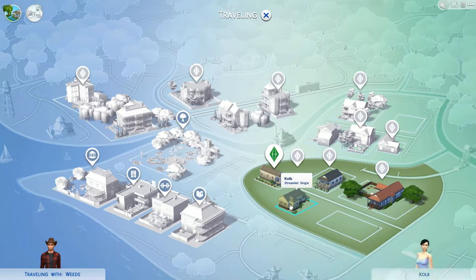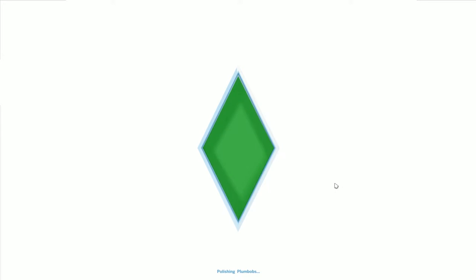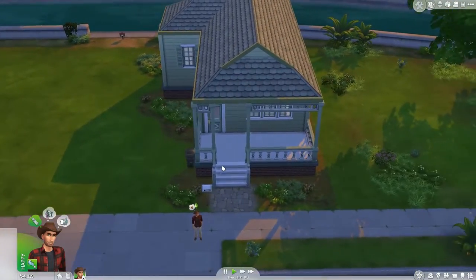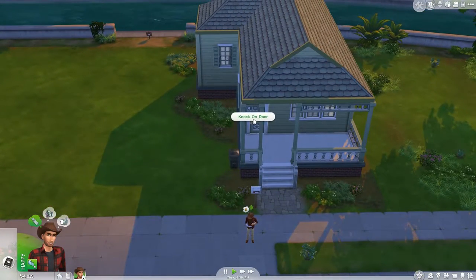My wife warned me she came on here and added people to my town, so I don't know who's who. There's Daisy, Hovel Salazar, and Streamlet Single. I'm going to go visit somebody else's house and see if I can pillage some of their food. I still want to visit the library and other places too, but priorities — we're going to meet some of our neighbors hopefully. No fresh trash to rummage — well, that sucks. Knock on door.